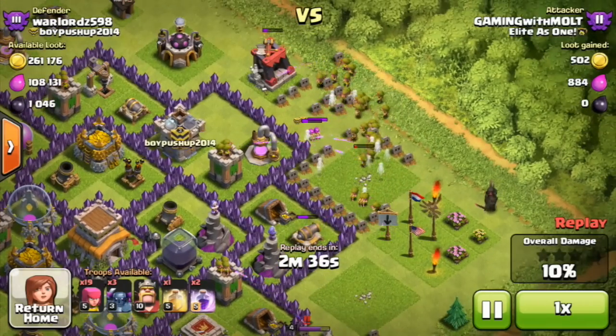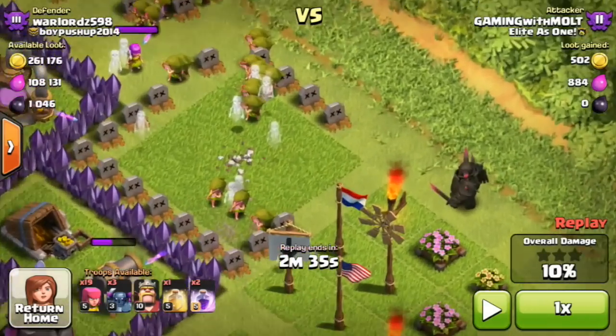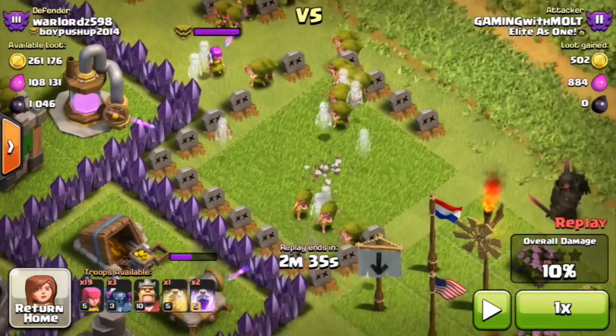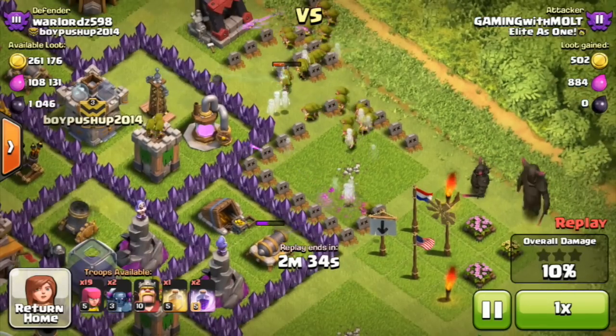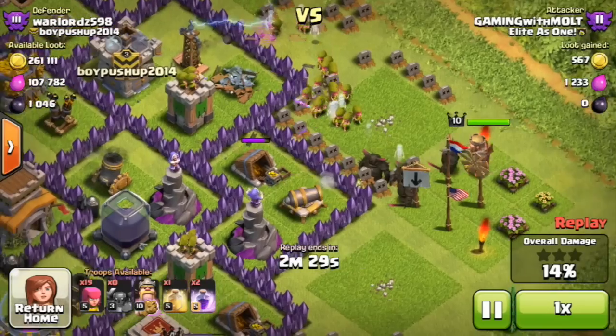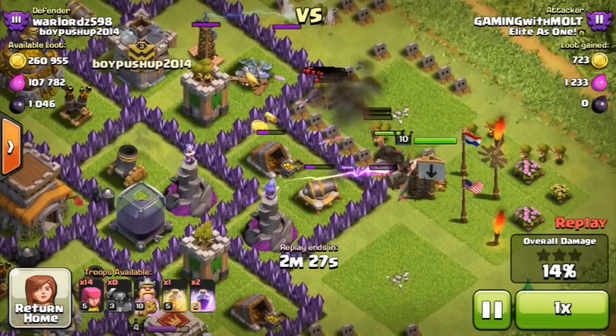Now we're going to drop a PEKKA right here — it's facing those clan castle troops, which is good since we destroyed all of those. Now we're going to drop all of them and they're going to head right down here towards this point, which is exactly where we want them to go. We're going to drop off our King as well and he's going to follow them in.